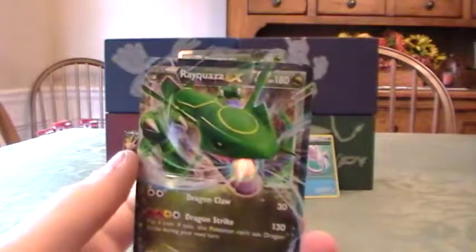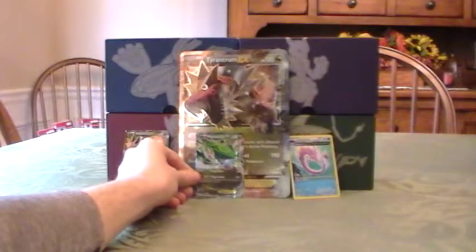Roaring Sky is being really good to me. So that's another Dragon type EX. It's not the good one — it's not the colorless Rayquaza — but it's still an EX, so that's always good to have. This box is pretty good right now. You got an EX — it's already starting to pay itself back.